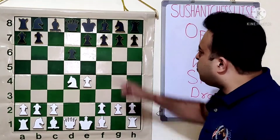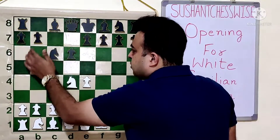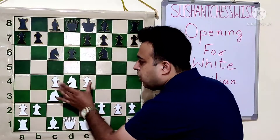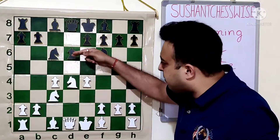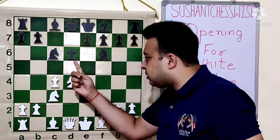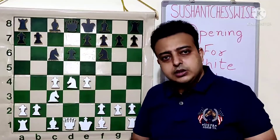There was a grandmaster named Maroczy. White gets a bind on the D5 square. Black's main plan is to get the move D5 after completing development, but because of this NC6 move order, which is slightly faulty, black's main breaks — D5 or A6-B5 — are both restricted by this setup. It creates a bind on the C5 and D5 squares, hence the name Maroczy Bind.